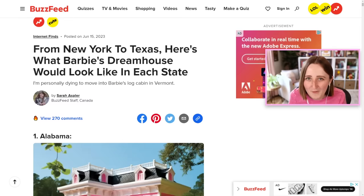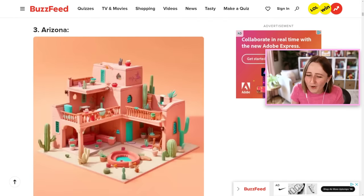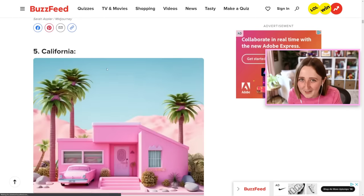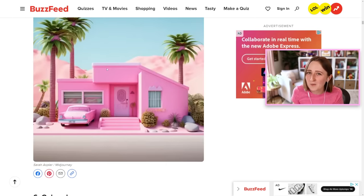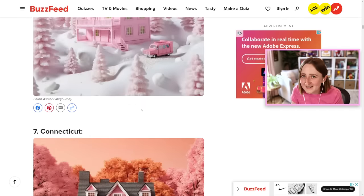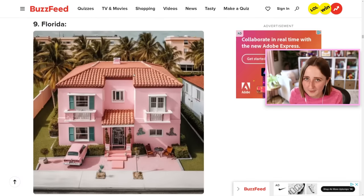I'm gonna link this down below if you want to go through and look at all of them, but they've really made a house for every single one of the states, and they're all very different and kind of cool. So I was thinking we could look through this and maybe decide on one that we want to try to build in The Sims and recreate it. Look at the pink trees in this one — I also love how this one looks. I will take any excuse to build something aggressively pink in The Sims. I don't really love the Florida one, but it does feel right.